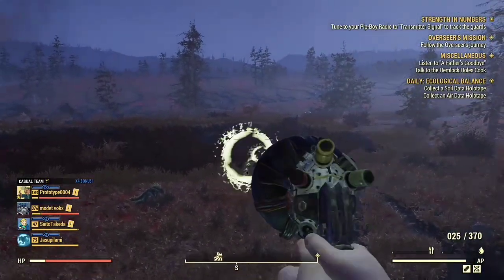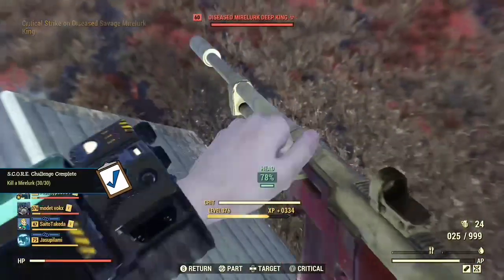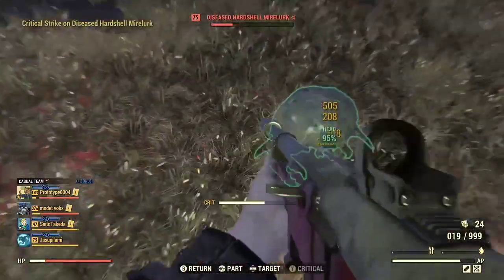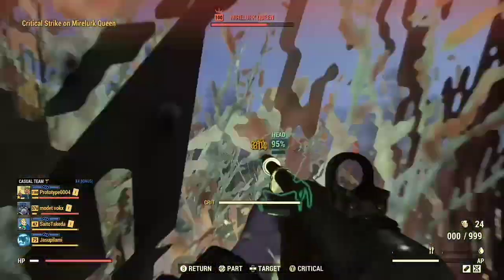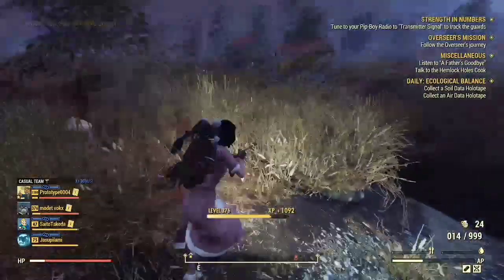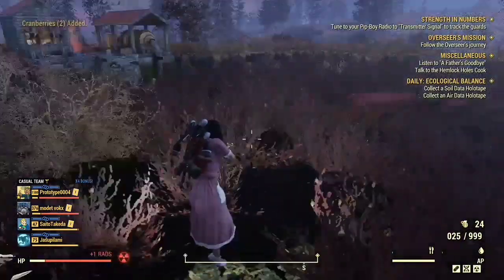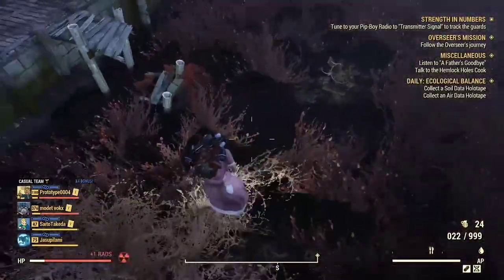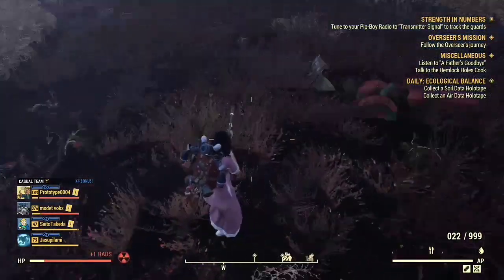The cranberry location is close to Watoga — basically not far from the Watoga train station. I'm going to kill all this stuff and speed it up so you can see where we are and how cranberries look. As you can see, this is how cranberries look. You basically want to go around all of these ponds and find all the cranberries — they will only be in this pond area.